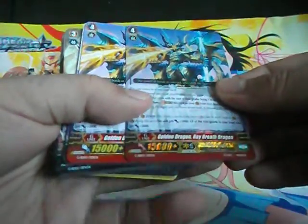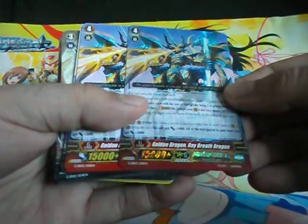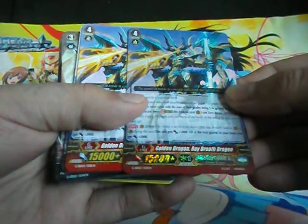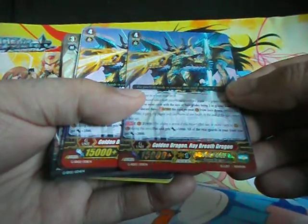And now we'll open up the actual deck. There you go. You get two Strides for Grade 4 — Golden Dragon, Ray Breath Dragon. This unit gets plus 5k, and all your rear guards in your front row get plus 2k when you activate Unite. Looks pretty shiny, pretty cool.